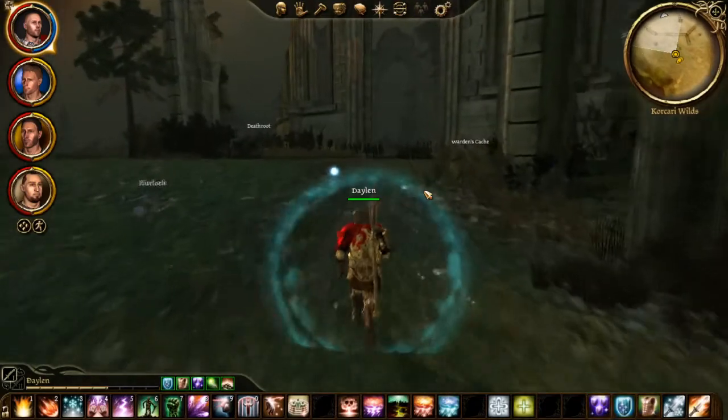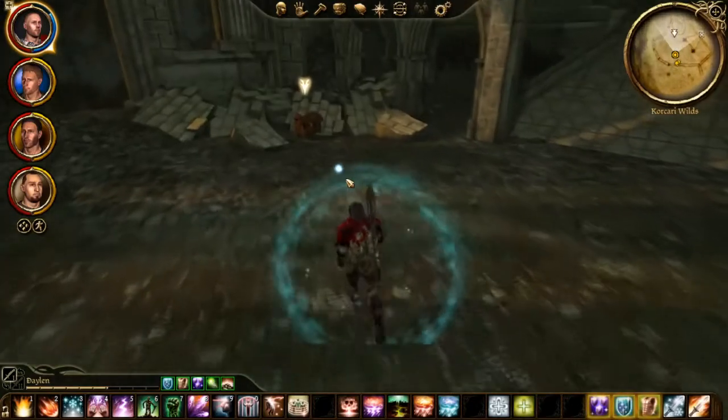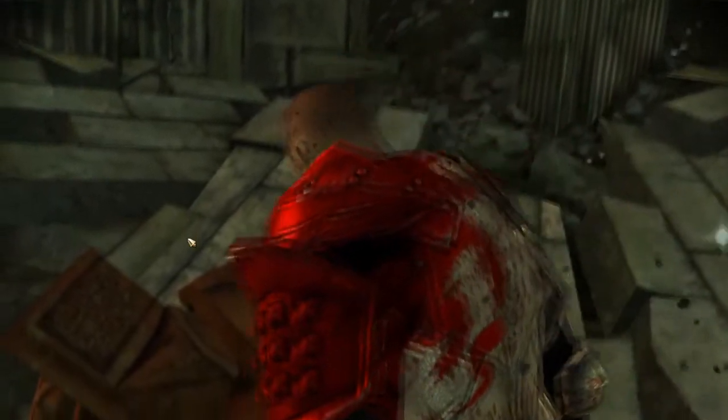But here we are and there is the Warden's Cache. Go ahead and open it, and after this you will gain a long dialogue with the witch Morrigan, who will become one of your companions.